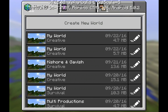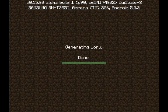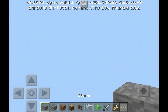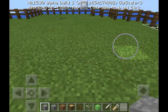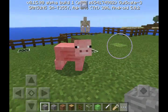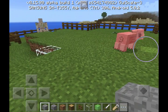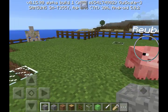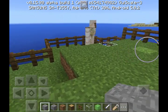Here's my Minecraft Pocket Edition world loading up. Let's go to the world I've created. Here I am — oh, here's Ruben the pig, it was a baby just now, I don't know how it grew so fast. We also have my iron golem here, I haven't named it yet.